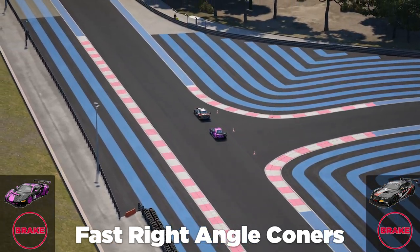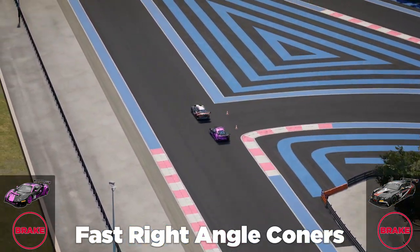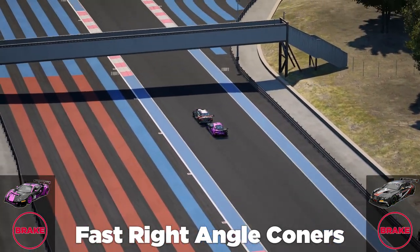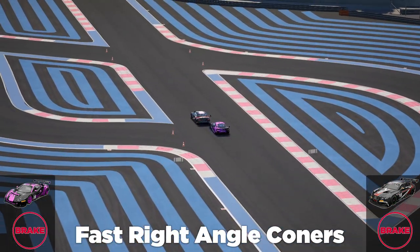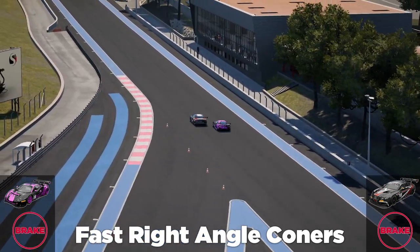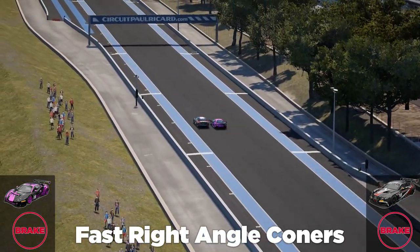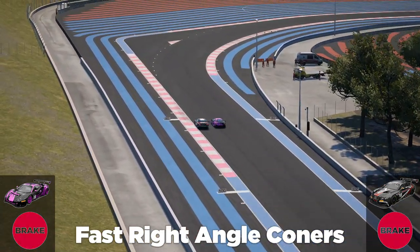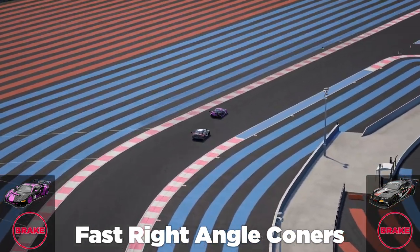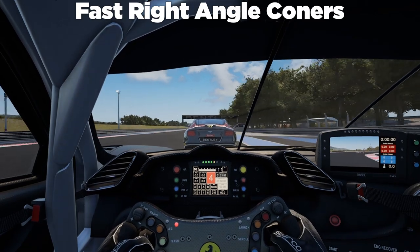We're overtaking at fast right angle corners — we're at Paul Ricard here with a long straight to the next corner, so it's not critically important to get a good exit, but obviously it's ideal. You want to get the slipstream from the car ahead and be alongside them. You don't really want to be diving into these fast corners because it could cause a massive crash. So get alongside, keep the inside, keep on the racing line and you should have it.